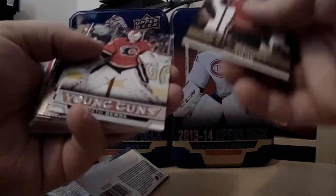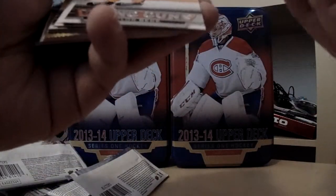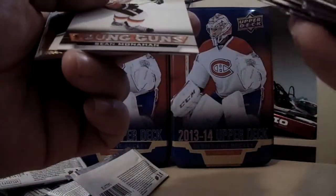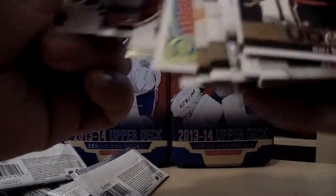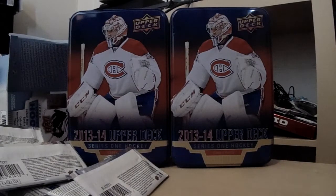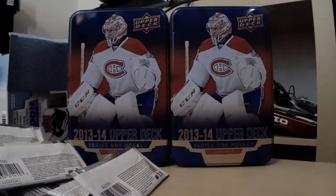So we have: Rito Barra, Sean Monahan, some inserts, Neil Yakupov, Gretzky MVP, jersey of Bill Ranford, headers card, Tarasenko, some more inserts, Ryan Strome Young Gun, retro rookie of Thomas Hertel, Sean Monahan Young Gun, Carey Price Shining Stars, and Corey Conacher. Thanks for watching everyone — if you're interested in any of the cards we can make a deal, just let me know. I'll include my email below. Thank you for watching and have a good day.